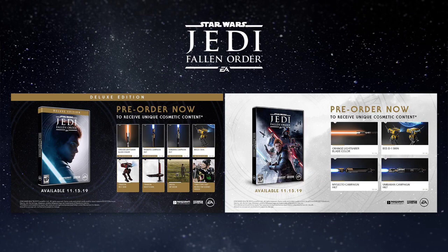The Standard Edition comes with the orange lightsaber blade color, a BD1 skin that makes him look like a bumblebee, a Maegito campaign hilt, an Umbaran campaign hilt, and the Standard Edition of the game.